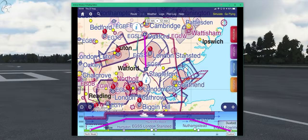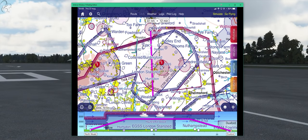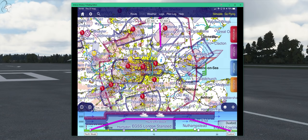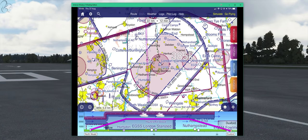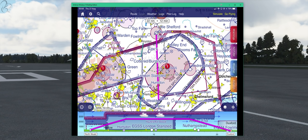We'll zoom in now, and this is where you start to see all kinds of stuff and complexity. Basically, this is on the north side of London. You've got Heathrow on the left, Southend on the right, Gatwick below it, and Luton and Stansted above it. This is a very busy area of the country, and it's a bit interesting to fly out of. The bottom line is that you can't just take off out of North Weald and head straight for Duxford, because you'll smash all the way through Stansted's airspace.